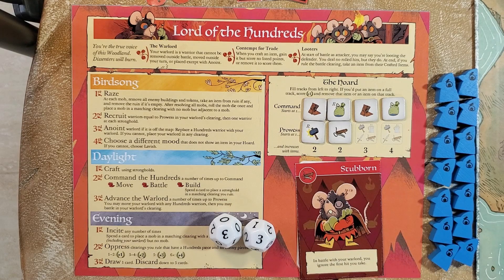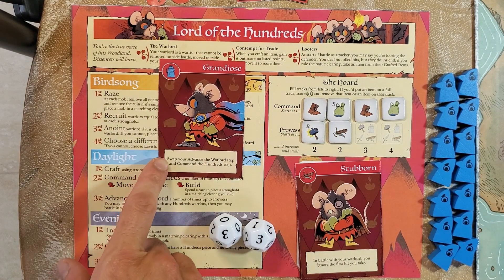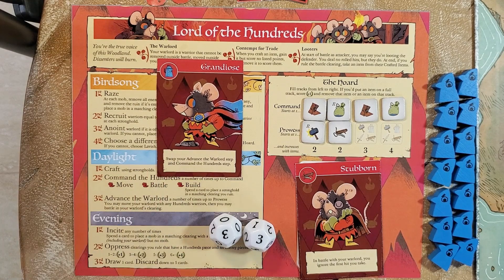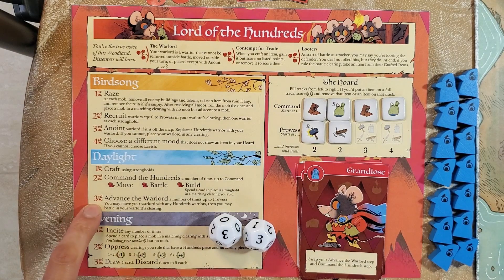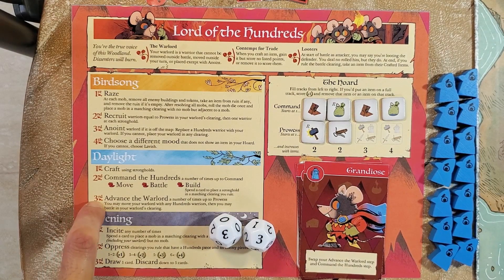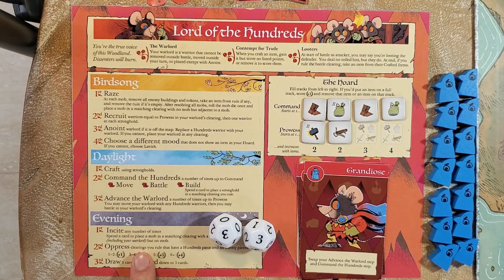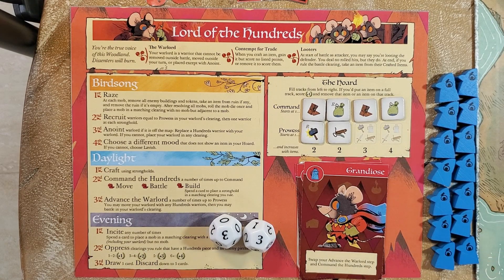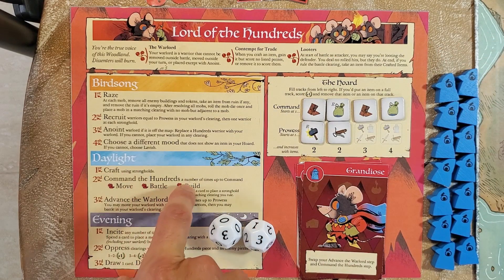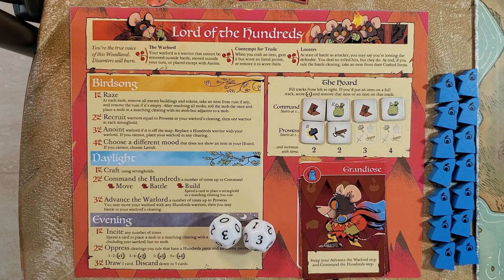Grandiose is the root tea mood: swap your advance the warlord step and command the hundreds step. If you chose Grandiose, you do the advance the warlord step first, then command the hundreds. This can be useful when you advance to take over a clearing and then use the command step to build there — since build only happens in the command step.